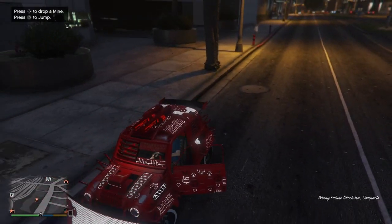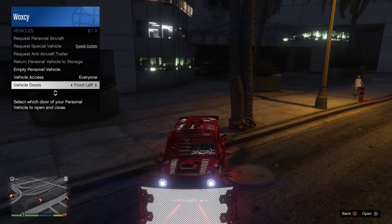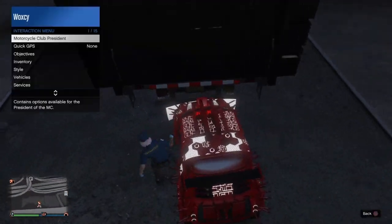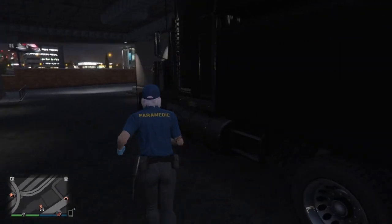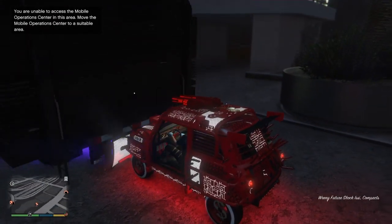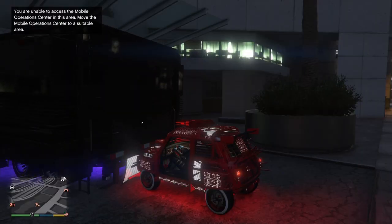Now that your car is here, I recommend taking off the driver's side door. Go to Vehicles, Vehicle Doors, and remove the front left door — it makes the glitch a lot easier to hit. Then mash into the back of your MOC, exit, start up your car, go to Vehicle Remote Functions and turn the engine on. Once the engine is on, hop inside the MOC and hold right on the d-pad to detach the trailer. Once the trailer starts glitching out after detaching, hop inside the car you want to duplicate and spam right on the d-pad. Once you get the alert to stay on screen, just accept it.